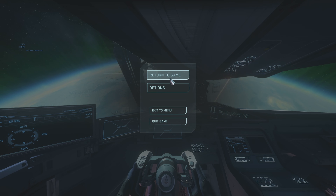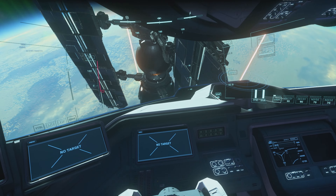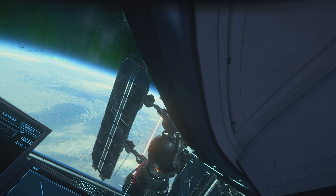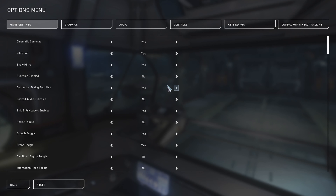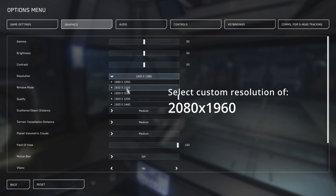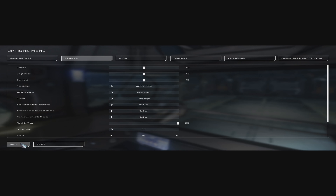Once you have these selected, exit the menu and test the movements by moving your head left, right, tilt left and right, and move forward and backward. Go back to the menu, and under Graphics, select your resolution of 2080 by 1960, and set the field of view to the maximum that you are able to. Exit the menu and get back to the game.